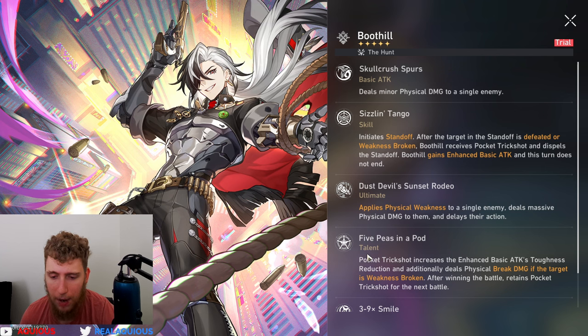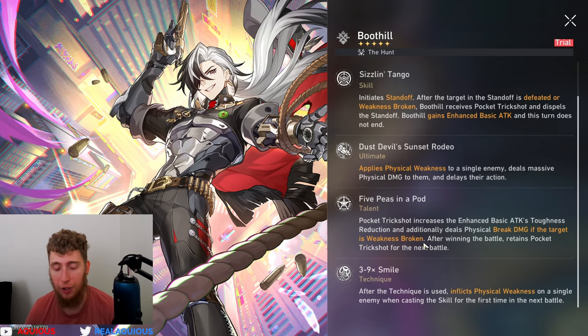His talent is Five Peas in a Pod. Pocket Trick Shot increases the enhanced basic attack's toughness reduction, and additionally deals physical break damage if the target is weakness broken. After winning a battle, he retains Pocket Trick Shot for the next battle — that's really really good. After he breaks or kills anybody he gets a stack, and with all three stacks he's dealing omega damage — that's why he deals so much damage to broken enemies.